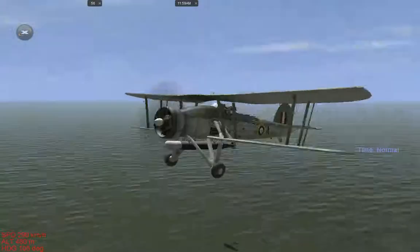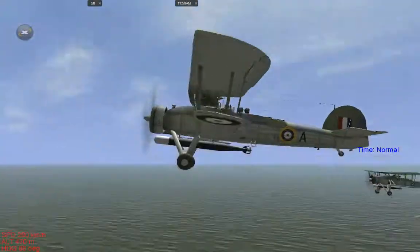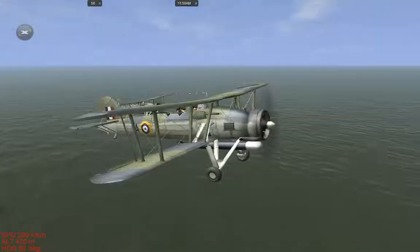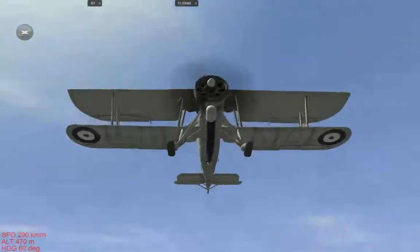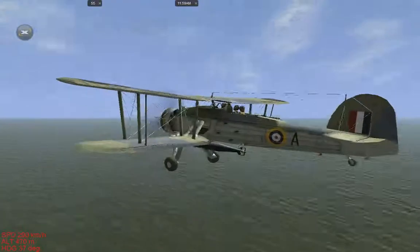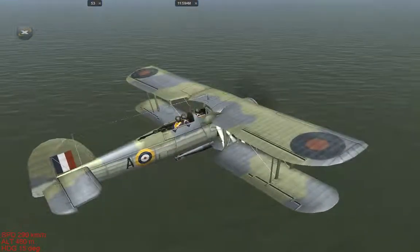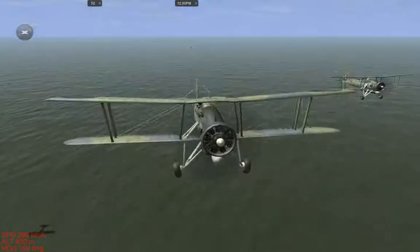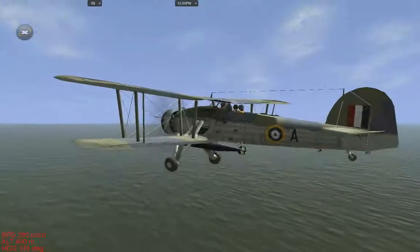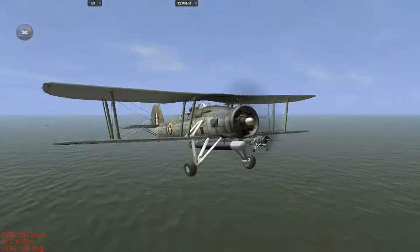The Fairy Swordfish is a biplane torpedo bomber. As you can see it has a crew of three. This is a Swordfish Mark 1 because it has no hard points under the wings. Hard points are for dropping bombs, flares, or rockets. They were fondly known as string bags by the men who flew them, and the Swordfish was the primary torpedo attack aircraft for the Royal Navy in World War II.